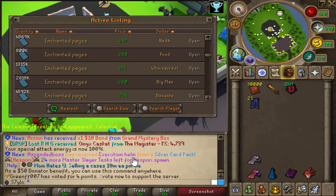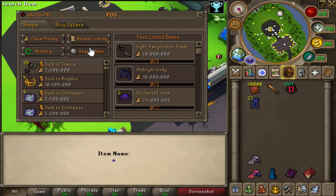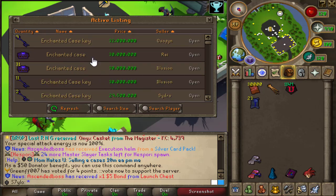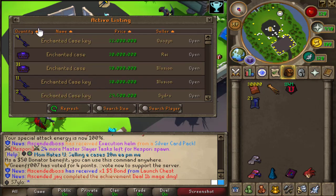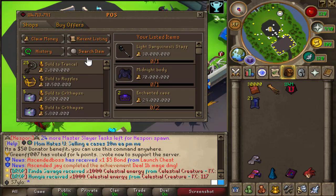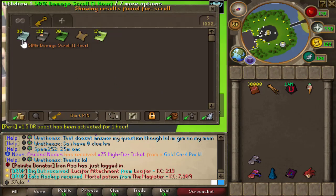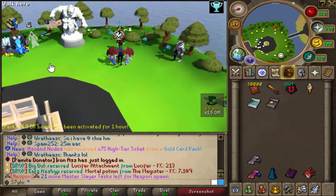Wait, this guy is selling enchanted keys for 10 mil each, and I have mine listed for 30 mil. I just got confused because there was somebody else selling them for 30 mil, which is why I thought they were that expensive. But yeah, they're actually around 12 mil each.